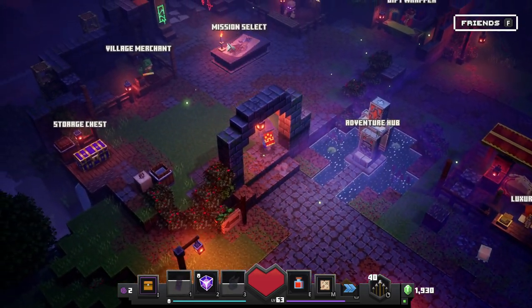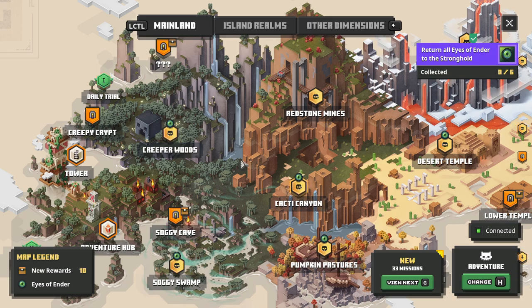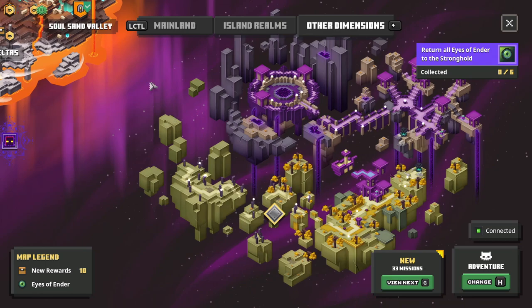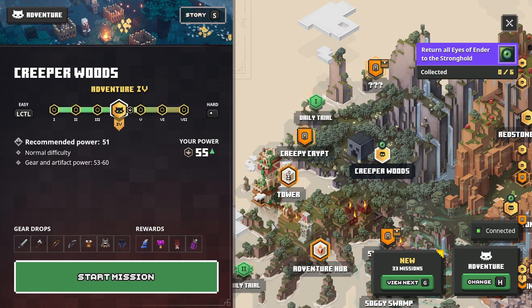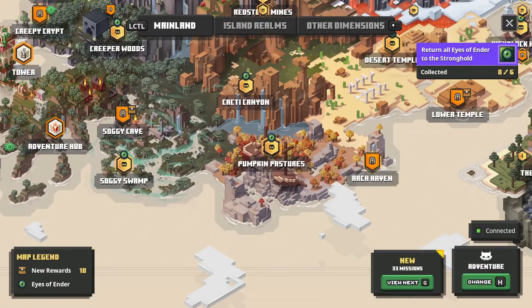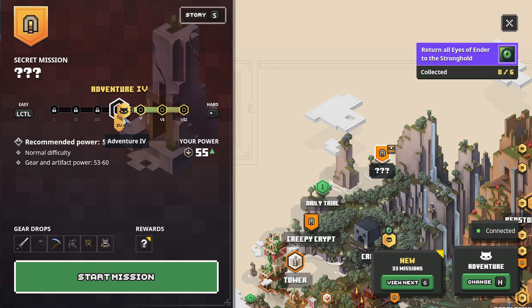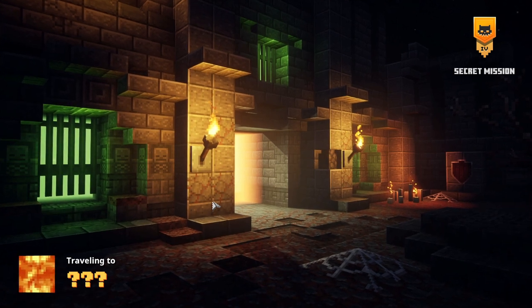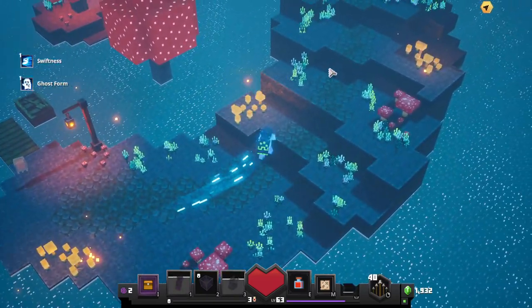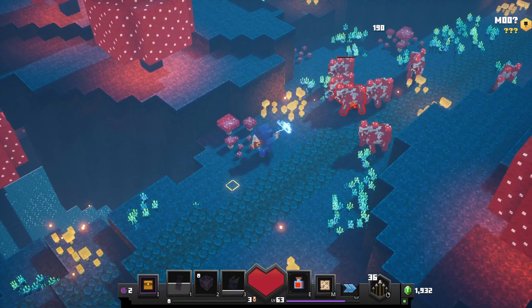We can go into some older levels now and try to get some stuff done. Going back to the mainland — there are some Ender Eye things we don't want to do right now, those will be their own episodes. At the Mystery Moon level there are some artifacts I haven't gotten. The power here is 51 so we should be able to storm through it. Especially now with the Corrupted Beacon, we can get rid of big crowds of enemies quickly — that was our struggle last time.